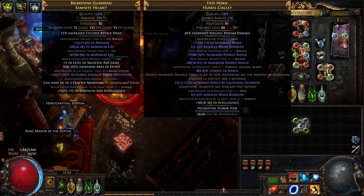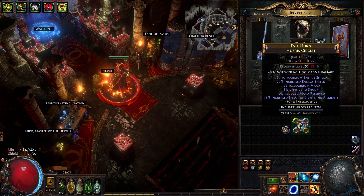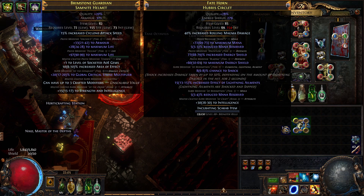Now these go for like 700 exalts to 1 mirror on standard, and if we hit the other mod — the non-5% reduced mana reservation — this helm is basically vendor trash. Well, it does have some nice energy shield which will let it sell if we actually manage to hit the 12% mana reservation, and yeah, it's technically the biggest gamble I've ever had on this channel. So basically the outcome is either a 5x helm or a 700x helm — it's literally nothing in between.